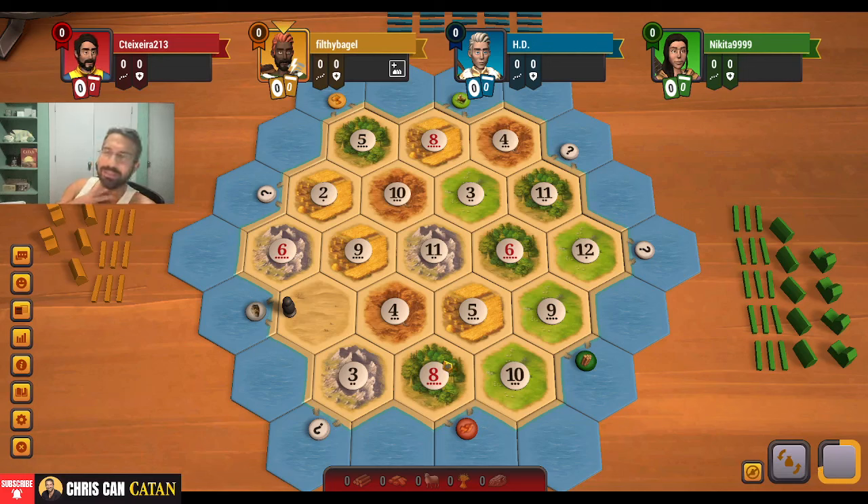In the fourth position, I don't know if we're going to get a decent ore spot. Maybe we could get something in here. We might want to take advantage of this wood port if possible. I'm not a huge fan of doing port strategies, as you know, but we will see. There is this beautiful 6-5-9. My goodness, that's a nice one.